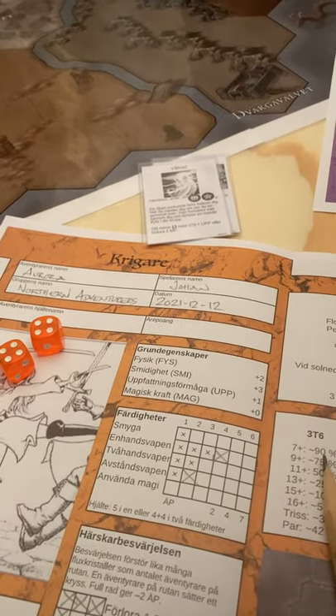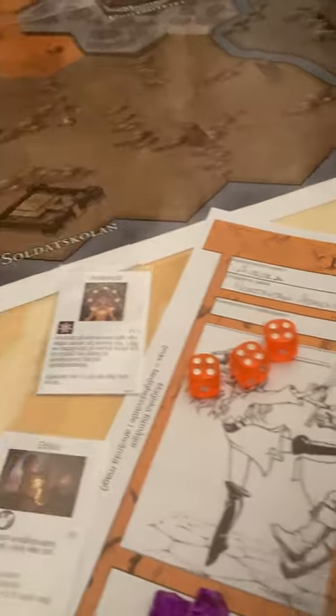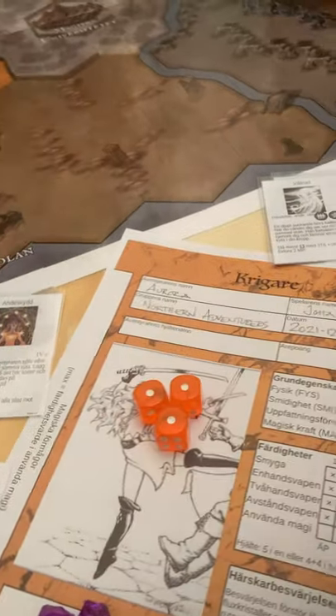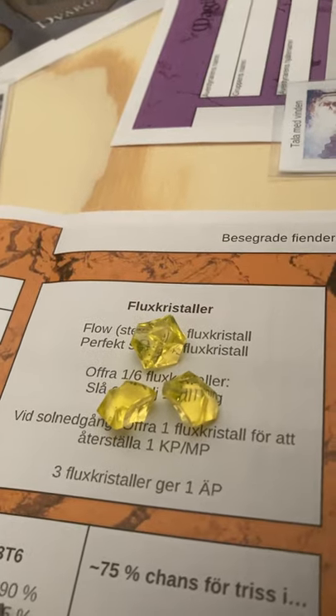Eventually you become strong enough to fight the evil sorcerers, which is kind of the aim of the game. There's a secret purpose as well, which we'll get to. Let's talk about that in the next video — more interesting things happen when we look at these flux crystals. See you there!